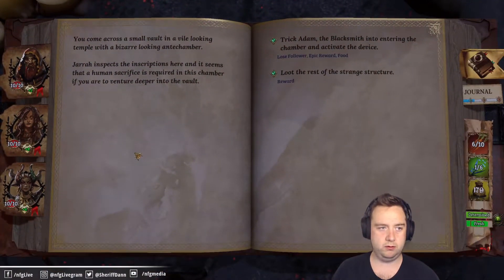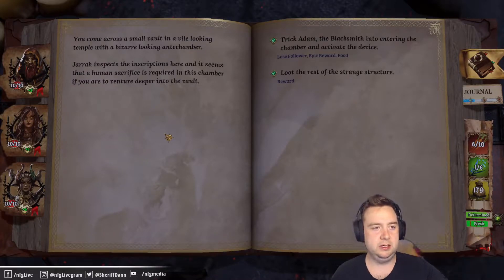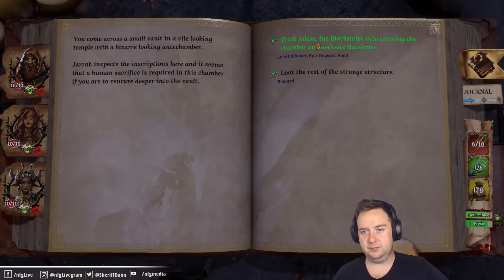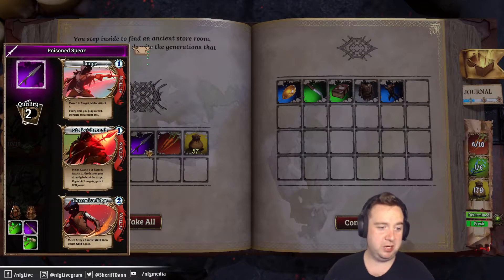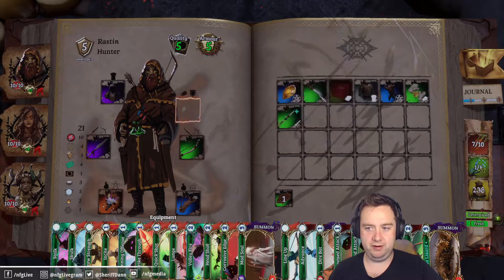You come across a small vault in a vile-looking temple with a bizarre anti-chamber. Jarrah inspects the inscriptions — it seems a human sacrifice is required in this chamber to venture deeper into the vault. We lose a follower for an epic reward and food. Sorry Adam, the blacksmith — we just sacrificed him. But we got a poisoned spear, and we'll remember him forever.